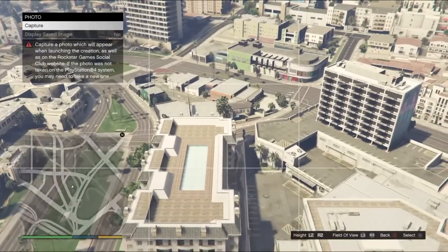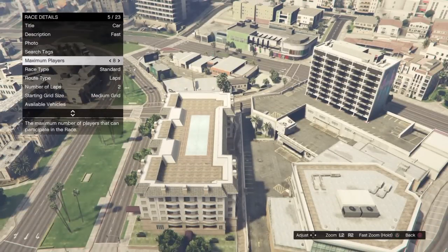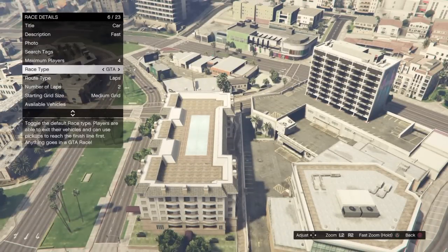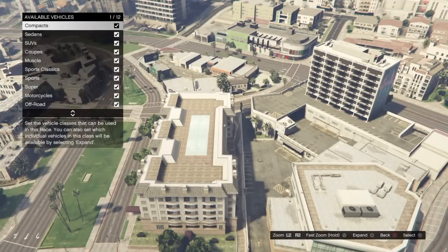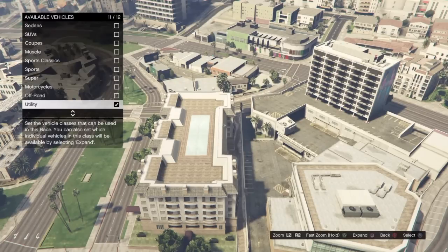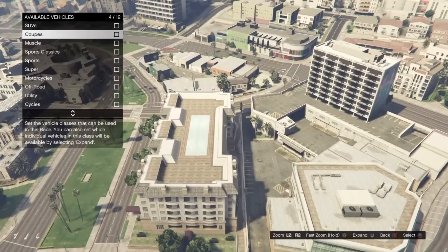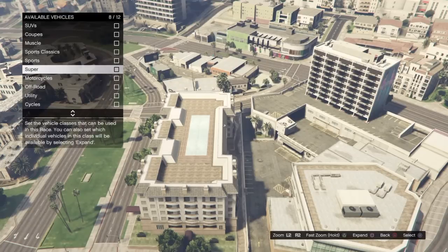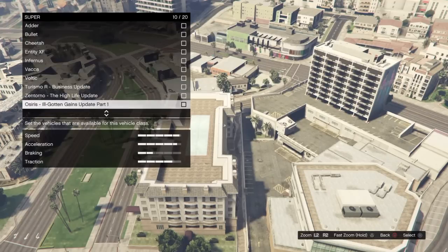For the description I just put 'fast,' and for the picture I just captured this. You want the player count to be four. For the type, just put 'Speed GTA' and keep it on one lap. You want to turn all vehicle options off — go to Available Vehicles, turn all off — and then press Square on the class you want, which I just put as Super, because who doesn't like supercars? Then you only check the one car that you want.